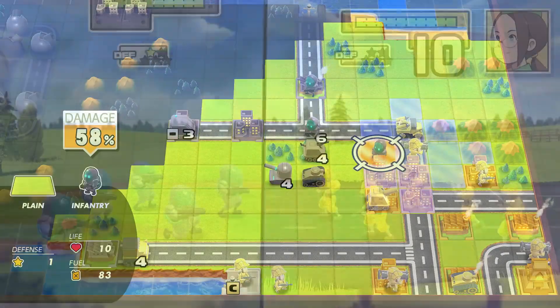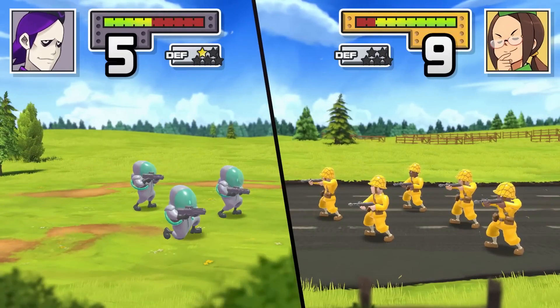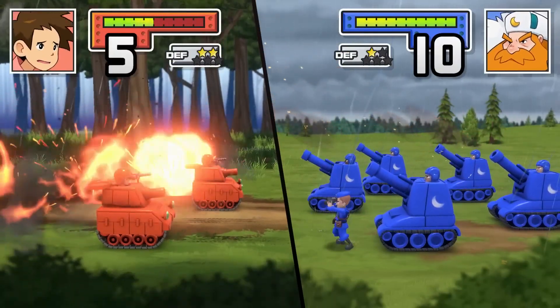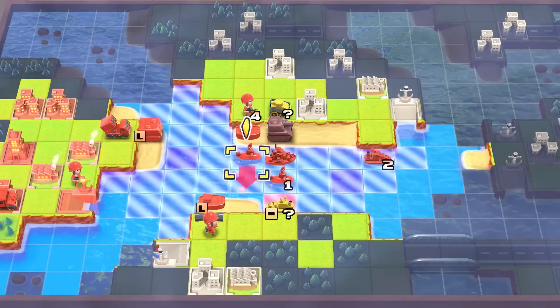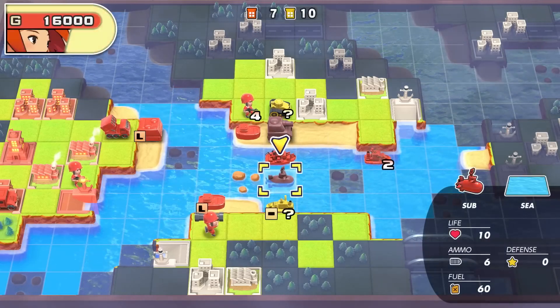A unit's type also determines its range of attack. Infantry units can only attack adjacent enemies, but artillery units can cause damage from further away. As units take damage and lose HP, they'll also inflict less damage on their foes. You do have the option to join units together, though, healing them back up and replenishing their ammo.